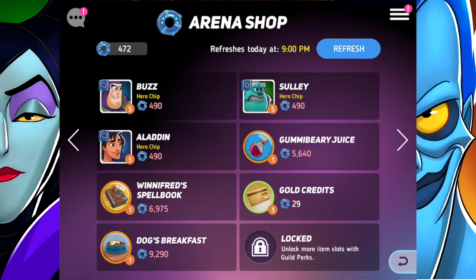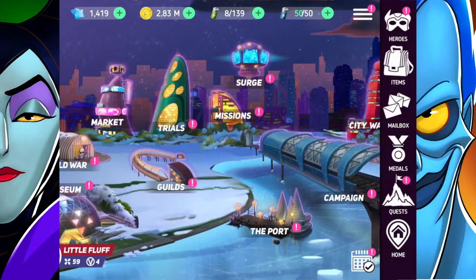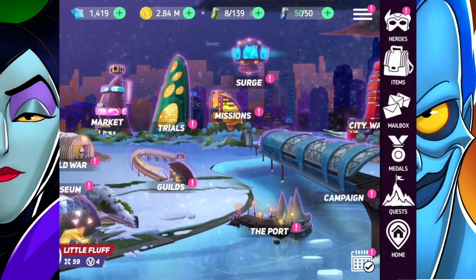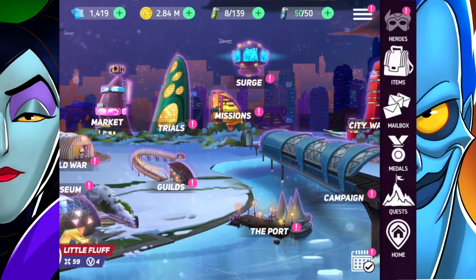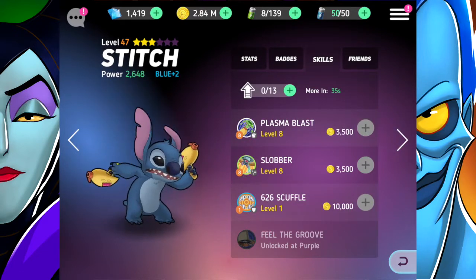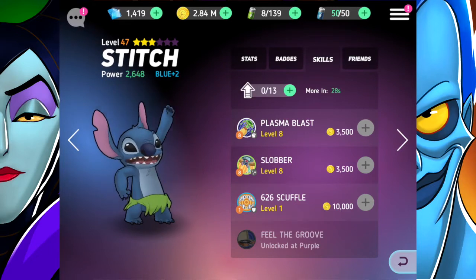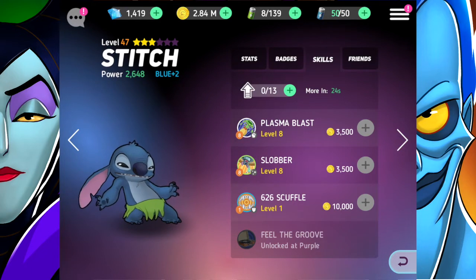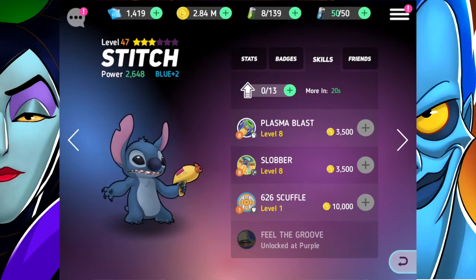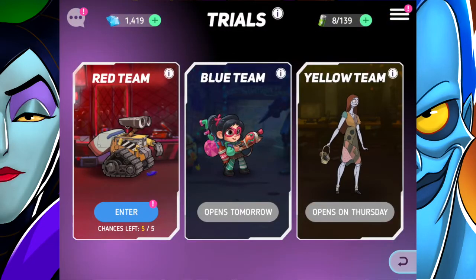That was super successful! Now let me go to my mailbox and claim some stuff. I can't believe we got Stitch, he's amazing. We didn't check out his graphics though - he shoots his blaster, shoots several blasters, spits, dances, double dances, and shoots some more. Stitch has some great animations and he is a super strong character. I just need to work on getting his skills a lot higher and his level up - I'll start collecting his chips again tomorrow.